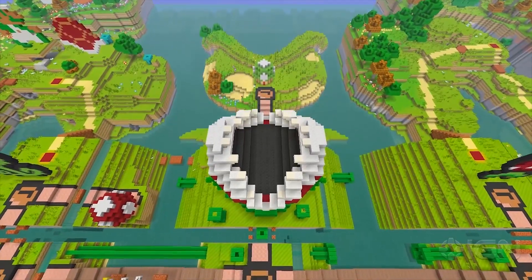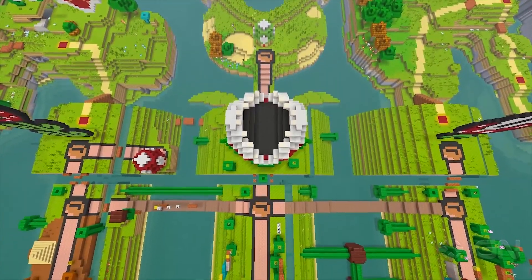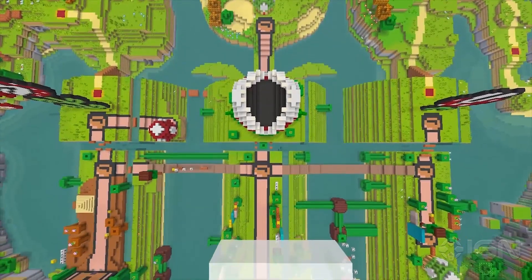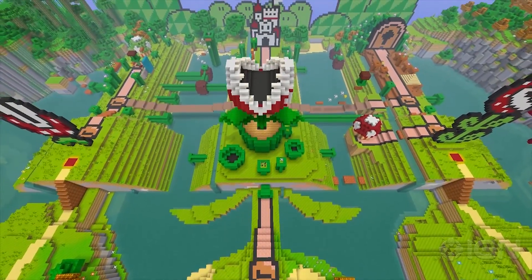Looking back a little further, you may notice that the textures on the ground have a slightly unnatural feel to them. The reason for that is that if you enter creative mode and fly high up in the air, you might recognise that the floor patterns correspond to what looks like the Super Mario Bros. 3 map.